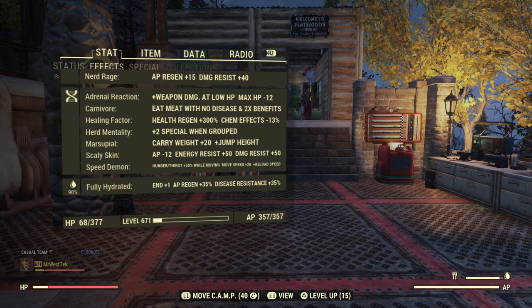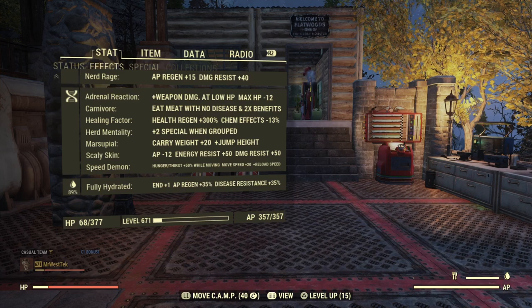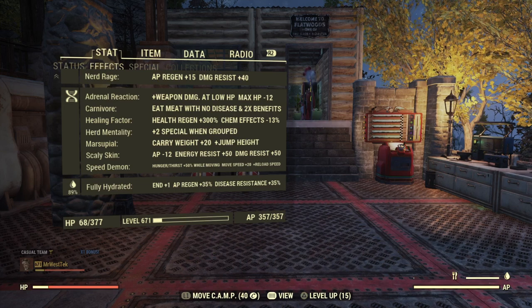These are the mutations I would highly recommend: Adrenal Reaction, Herd Mentality, and Scaly Skin — those are a must for this build. I do recommend Carnivore and Marsupial as well.